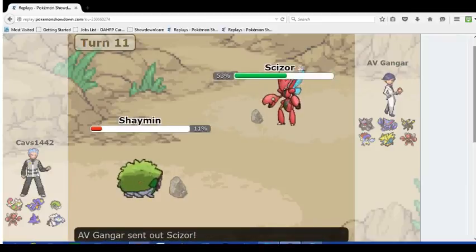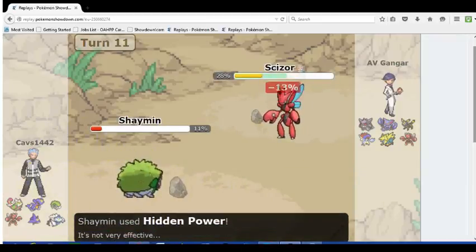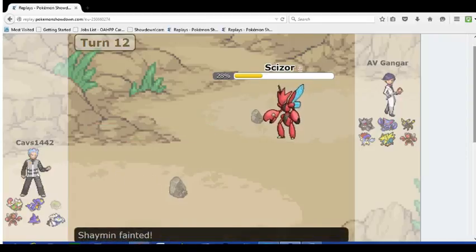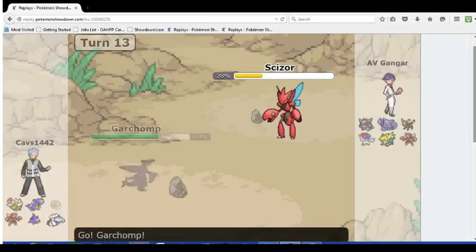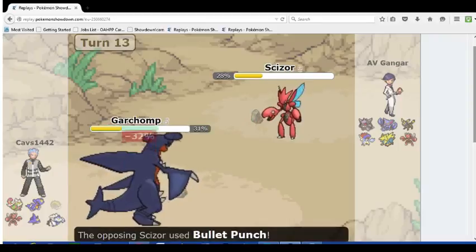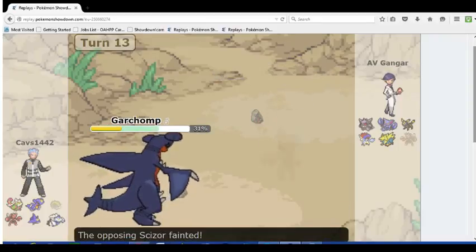He pulls back into Shaman, and I'm going to go into Scizor on an expected Scald, but he actually has HP Ice, which is kind of nice. So I'm just going to Bullet Punch here — he's not going to switch out, he doesn't have a way to remove hazards, so no reason to save it. He's going to go Tornadus to get the Regenerator boost into Garchomp, but it's not really a huge problem because I'm able to deal a significant amount of damage to the Garchomp.